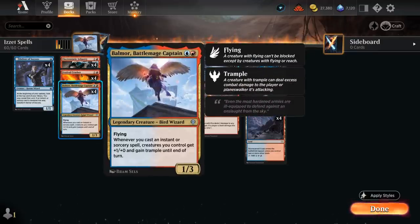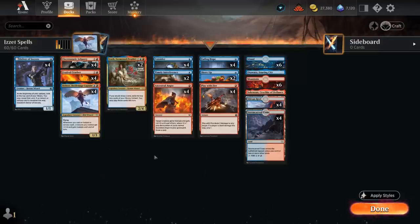Balmore is a two-mana 1/3 legendary bird wizard with flying, saying whenever we cast an instant or sorcery spell, creatures we control get +1/+1 and gain trample until end of turn. Balmore shines in a deck with lots of cheap instants and sorceries, and that's exactly what we've got here.